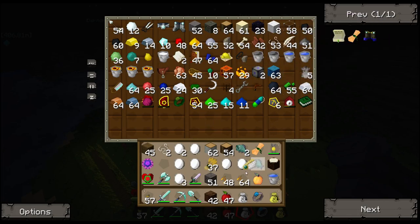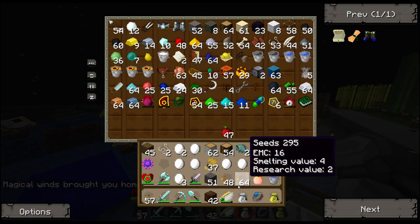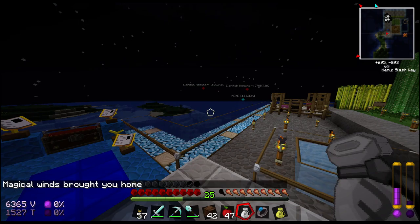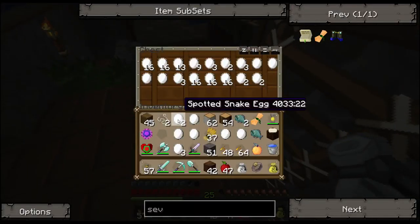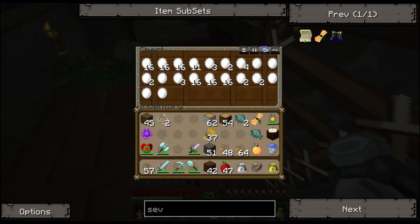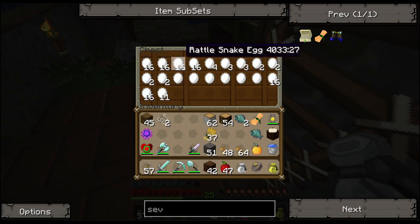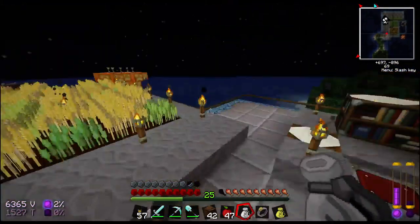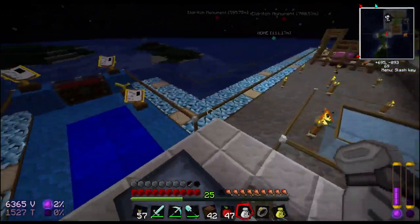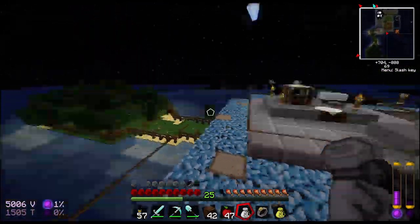Let's just go back to base and drop off a bunch of stuff. I really need to dedicate a whole episode to the Mo Creatures mod — just to make a whole pit of snakes, for example, and maybe have some ostriches to ride. Should be able to ride them, but this might be a pretty early version of Mo Creatures, so there are some features that aren't really in here. But you can catch fish in bowls, and you can tame cats.